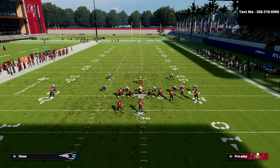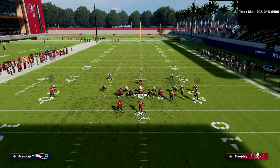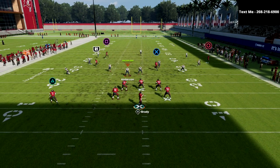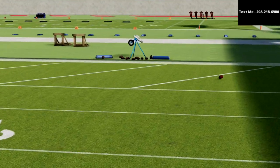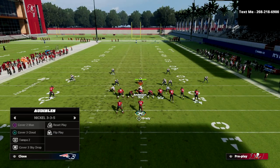The one thing this play doesn't do very well against is deep halves in off coverage. Let me show you press coverage with a deep half — I'm in Mike Blitz 3 with both guys in deep halves. You've got your slant there, and against this deep half you've got a little more of a chance, though it's not quite as good. Overall this concept probably does the best out of every coverage.